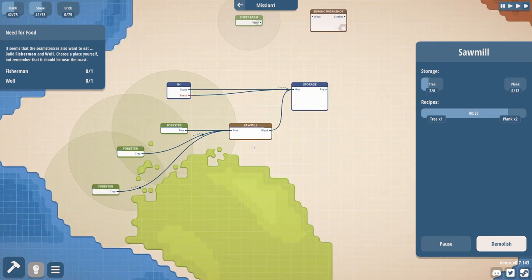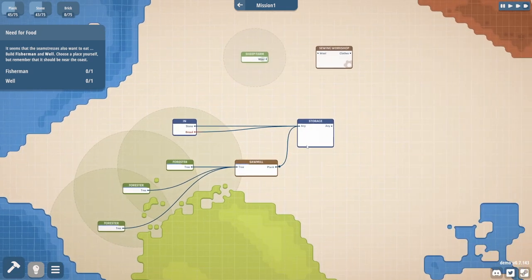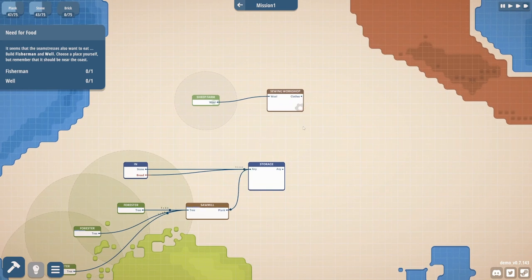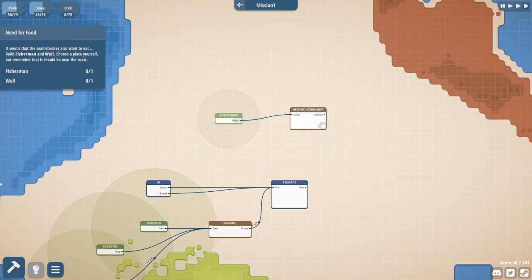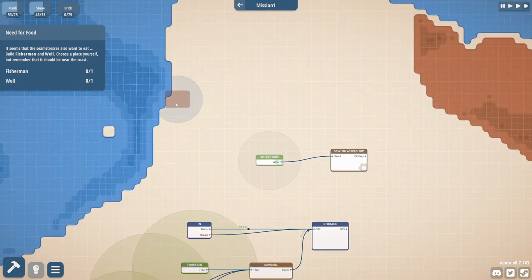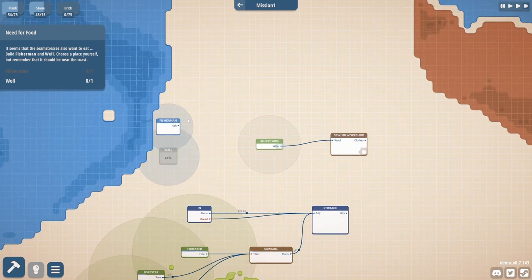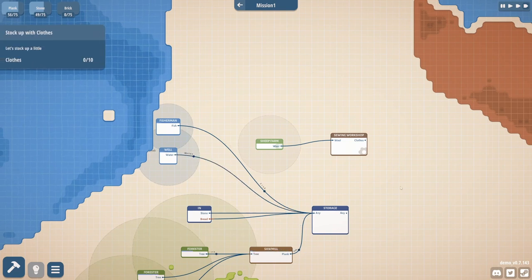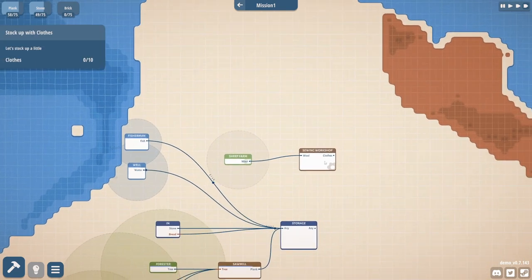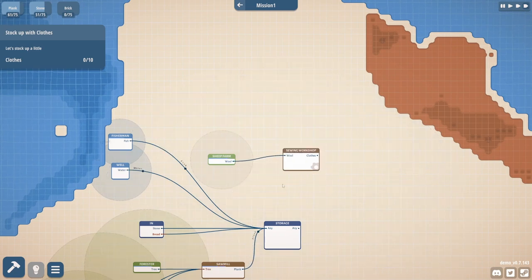Maybe we can make another sawmill — maybe it's like 1.5 or 2.5 foresters per sawmill. In any case, we have our sewing workshop and clothes. Seems that the seamstresses also want to eat — build fishermen and a well. Remember it should be near the coast. Fishermen near the coast, and a well.